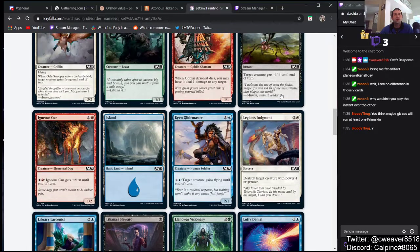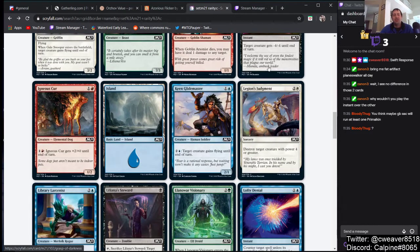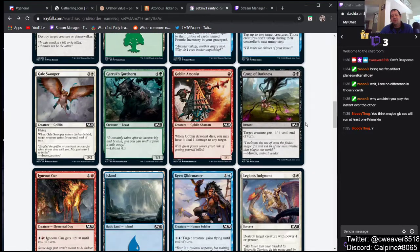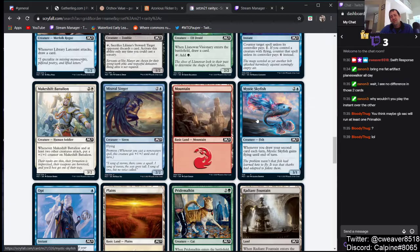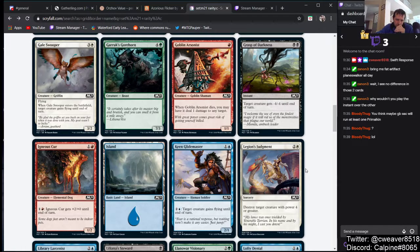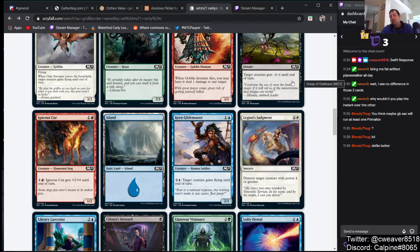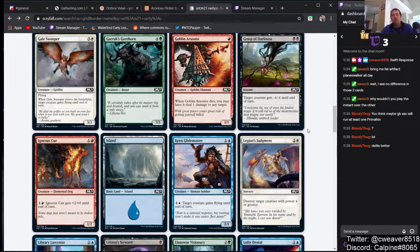A lot of people on Twitter were super surprised by Grasp of Darkness — they weren't aware it was already in Pauper because they'd never seen it. Yeah, you haven't seen it for a reason — it's not very good in Pauper. It does not kill Gurmag Angler. Defile is better in some ways. You might think it's a good card to bring in versus Affinity — it doesn't ask that much of you and it is a good card in general — but it's just not good enough for Pauper.